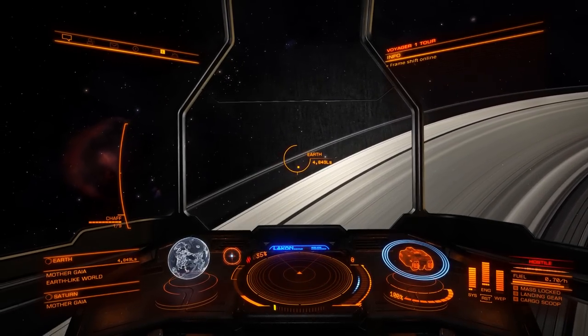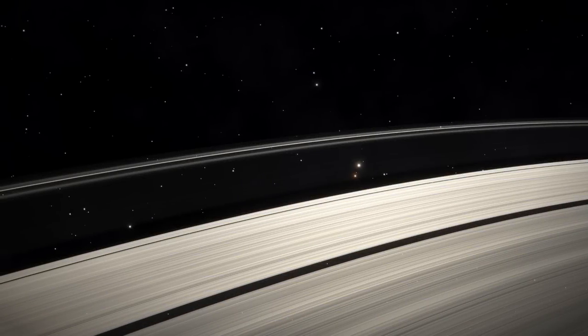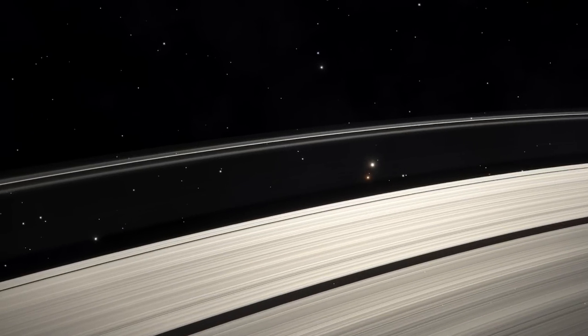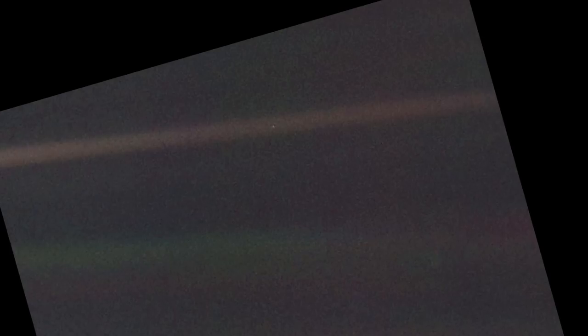Voyager turned its camera back towards Earth. The actual shot was taken through a sunbeam, but the scale is the same. As Carl Sagan pointed out, everyone who ever lived, lived there — on a mote of dust suspended in a sunbeam.